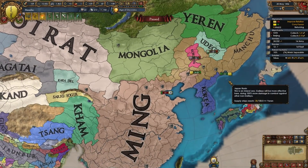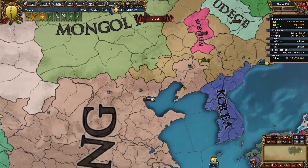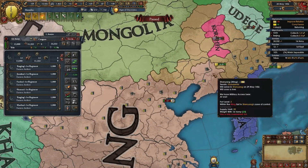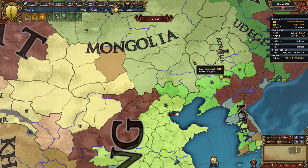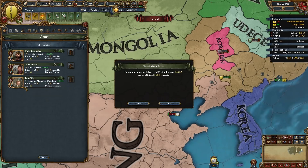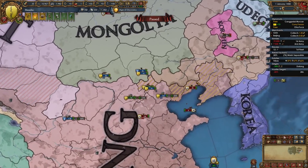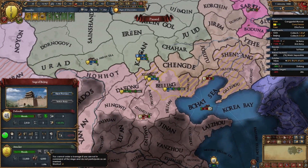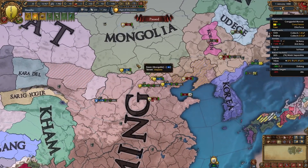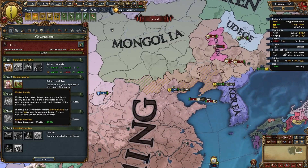If you fight them later after their second reform you will have a much bigger army, and you'll send a 10k regiment to siege down Beijing while your main army focuses on fighting them — particularly in steppe provinces. I'm going to hire a fort defense advisor since that's the only useful level one guy. If you've declared the later war versus them you will have cannons, so barrage forts and siege them down as fast as possible. For your tier two government reform you should take martial society.